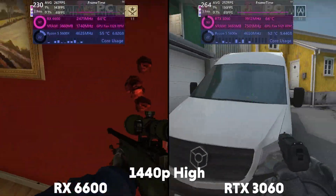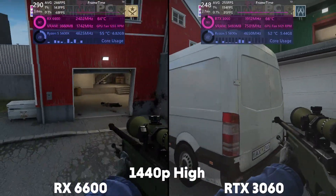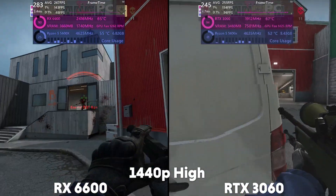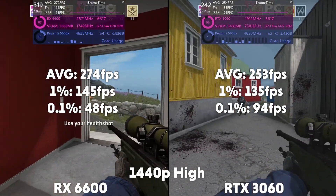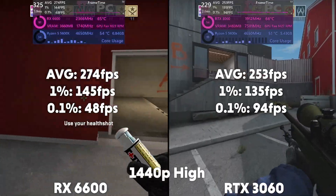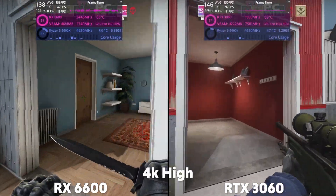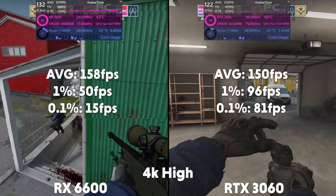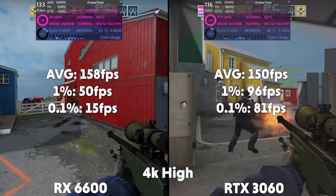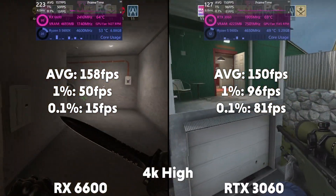At 1440p, the 6600 averages 274 FPS with a 1% of 145 and a 0.1% of 48. Then the 3060 is averaging 253 FPS with a 1% of 135 and a 0.1% of 94. And then at 4K, the 6600 averages 158 FPS with a 1% of 50 and a 0.1% of 15, whereas the 3060 averages 150 FPS with a 1% of 96 and a 0.1% of 81.